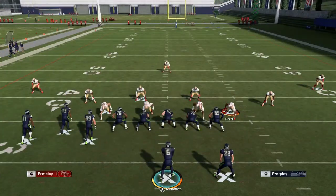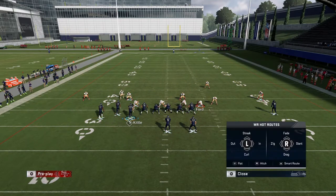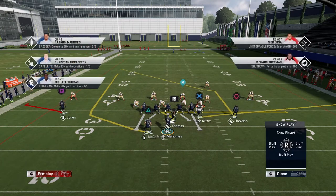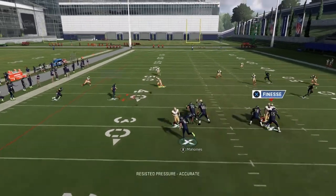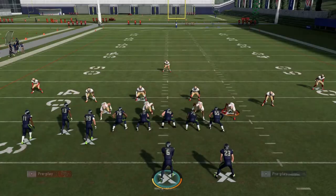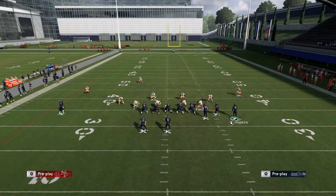Against cloud flats on defense, I can throw that ball with a low pass for nice rack yardage very easily — that has to be user guarded under pretty much any circumstance. One way to guard this is with a hook zone out there, which can sometimes play it but not all the time. It's not very often, but it can be played — don't want to put out any fake news.